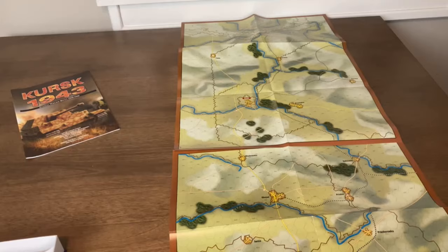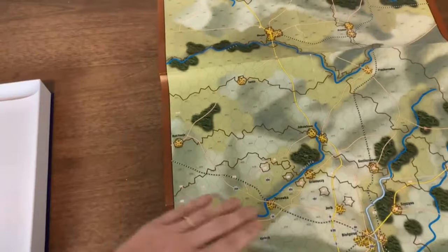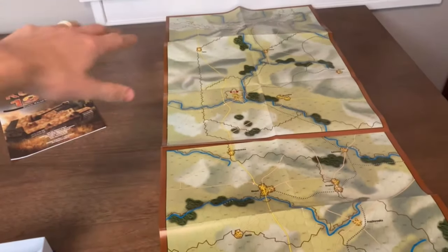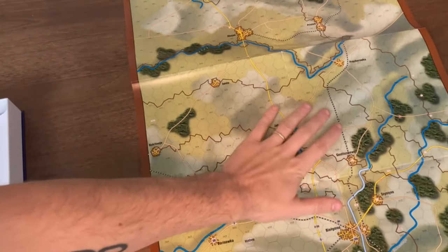There are really no player aids or supplemental tracks — there is a time track on the map. Spreading the maps out, you can see the design focuses on the pincers — the avenues of assault. The rest of the salient doesn't really matter: the Germans in the north attempting to break through, and the Germans in the south attempting to break through, with Kursk located smack dab in the center. In reality the northern German assault ground down very quickly.